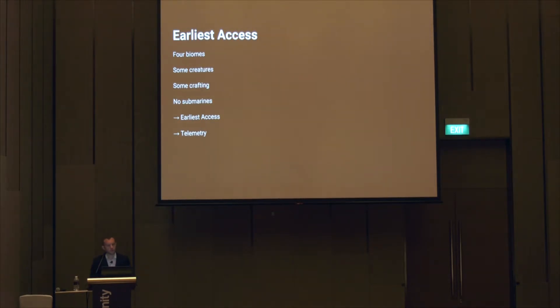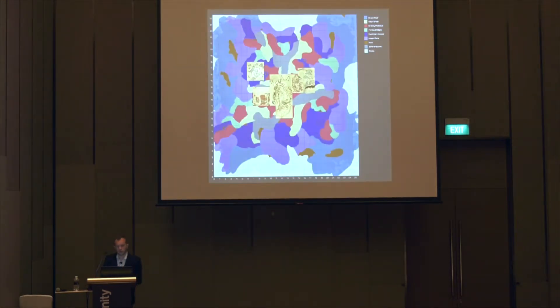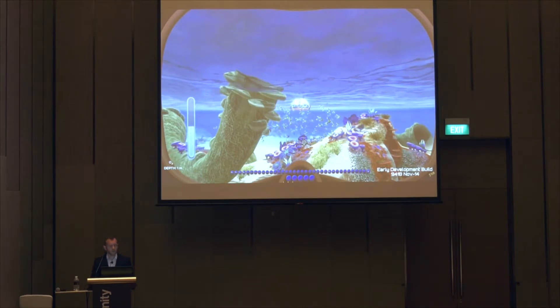We felt that our game was ready for player feedback. So we started actually selling it on our website — we called that 'earliest access.' We added telemetry and feedback systems to the game to see what players are actually doing and whether they are experiencing the game the way we want them to. This is a top-down view of the world — the yellow parts is the fraction we had built so far; as you can see, we had a long way to go. The game itself was centered around the life pod in the middle, which contains the initial crafting station.